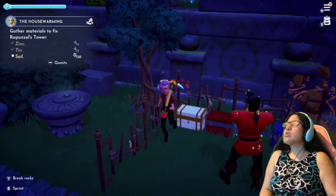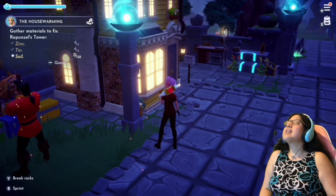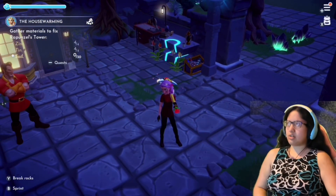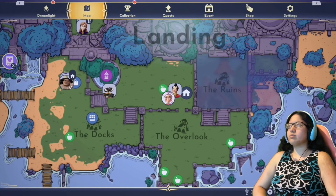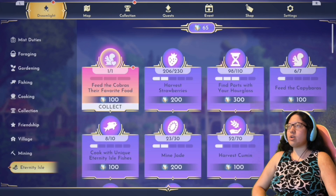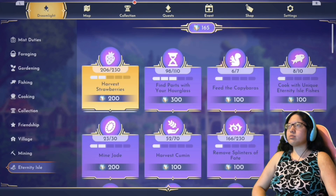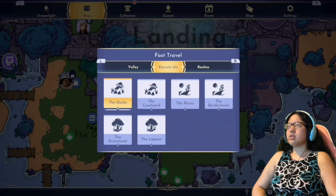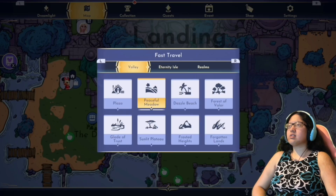I need four zinc, four tin, and thirty soil. We're just going to go back to the valley — I could get soil from my storage house with all the storage chests. I hate how long this loading screen takes going between the valley and the isle. I accidentally said 'the alley and the vial' — what am I even talking about? I meant the valley and the isle.